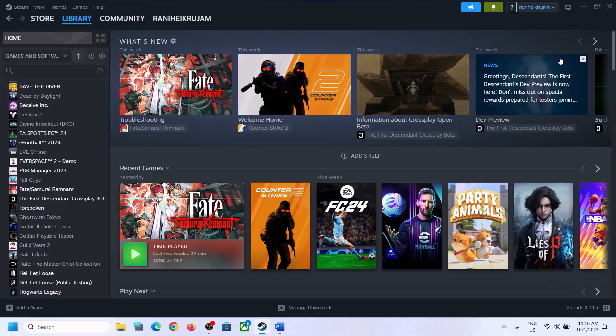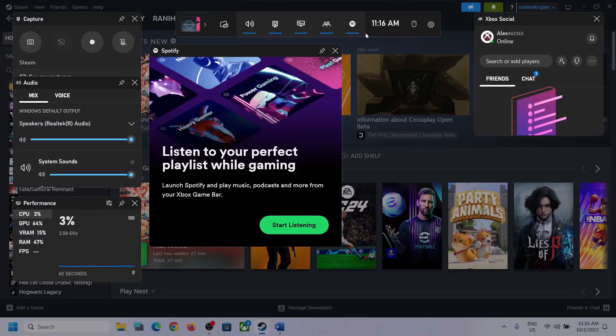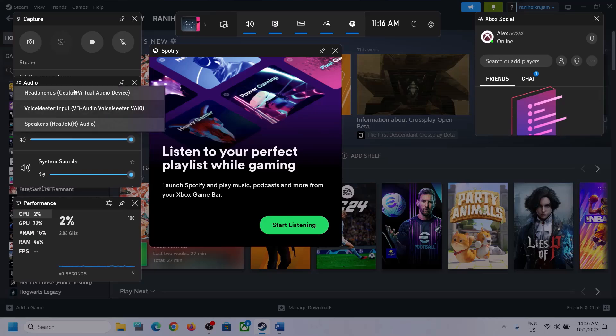Press Windows plus G — it will open Xbox Game Bar. On the top you can see a speaker icon; click on it. You will see Audio. Over here, select the right audio device by clicking on the down arrow and making sure you select the speaker you want to use.